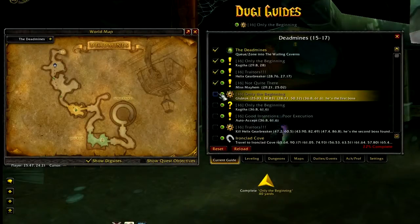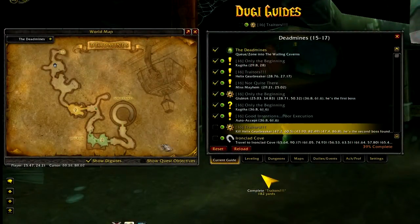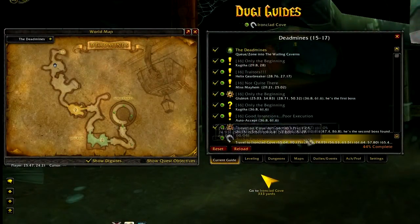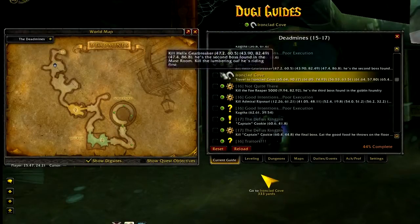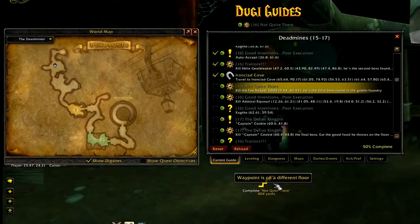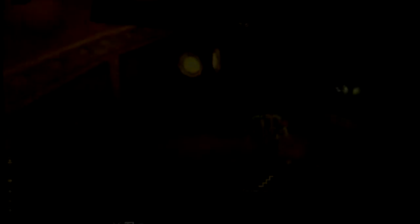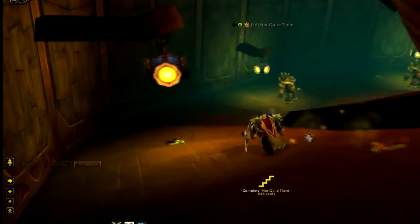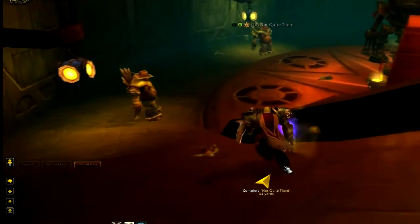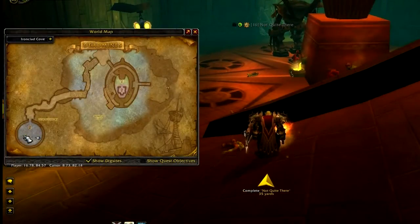There were also some complications because some dungeons contain more than one floor and we were not able to display a waypoint correctly when the waypoint is on a different floor. So we had to make the add-on smarter so that it knows the waypoint is on a different floor than your character. When this happens, you will see a stair icon instead of the standard waypoint arrow. This indicates that the waypoint is on a different floor, and once you reach the correct floor it will automatically switch back to the waypoint arrow to tell you where to go.